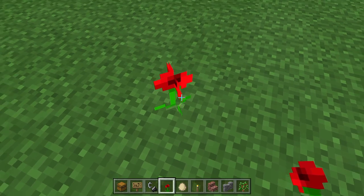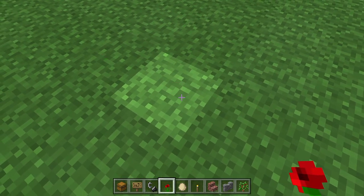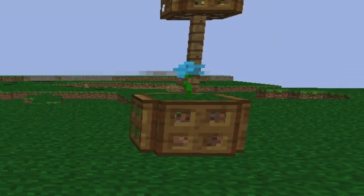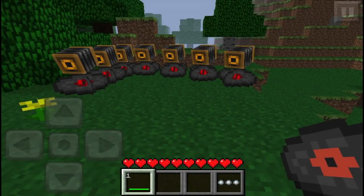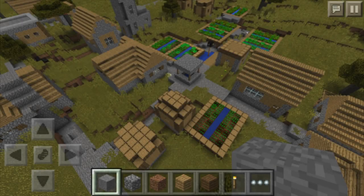Cyan flowers were coded into the game as replacements for the rose, and were removed in update 0.9.0 when they were replaced by poppies. Cameras were added to take screenshots in-game — they were only accessible through inventory editing and were removed in update 0.9.0. They resurfaced in 0.12.0, but the developers decided to remove them again.